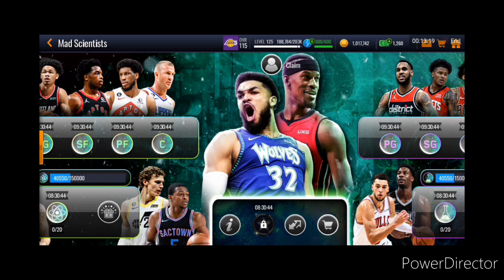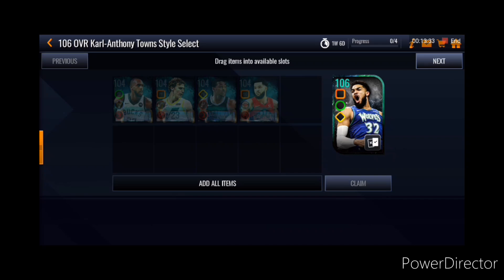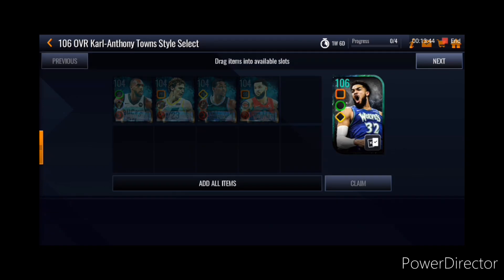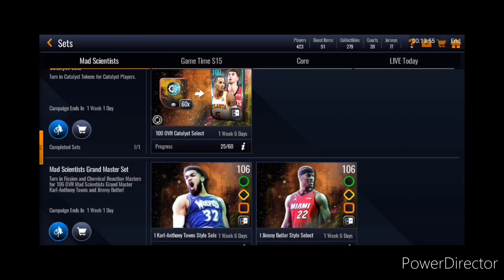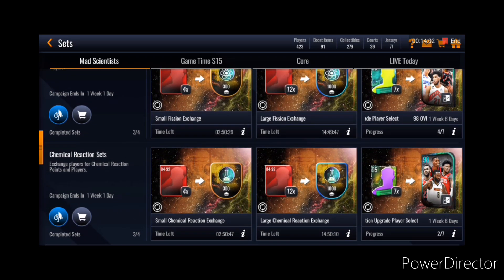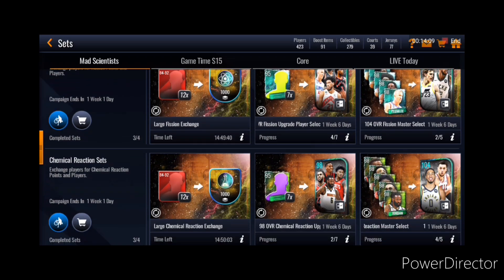I'm trying my best to grind all the events so I can get these packs to help me get the Masters very quickly. My history pulling from those has been rough — I haven't been getting good luck out of them, but hopefully in this promo I can. Getting a 106 Grandmaster is possible no money spent. Getting two of them is going to be difficult and is going to require a lot of luck and grinding. You guys are most likely to get one of these. If I had to pick one, I would definitely pick Karl-Anthony Towns. Also guys, do these cooldown sets — they will also help you out, although you're going to have to spend coins to get the players.